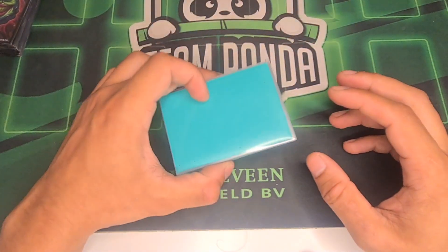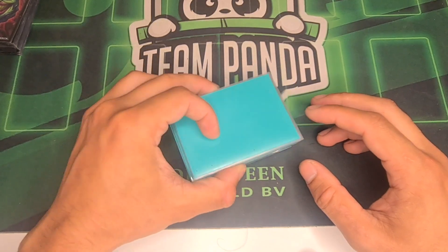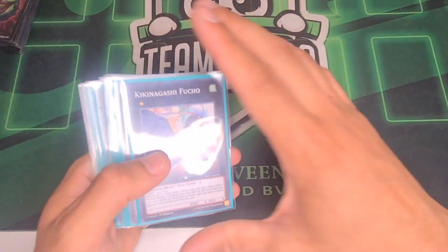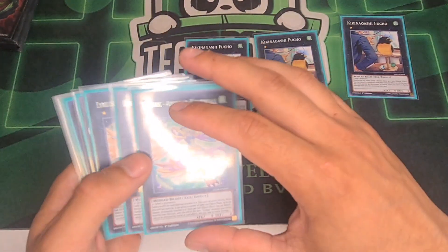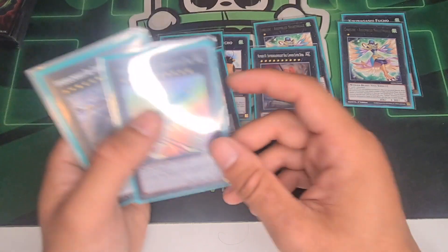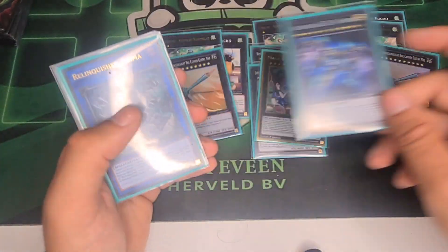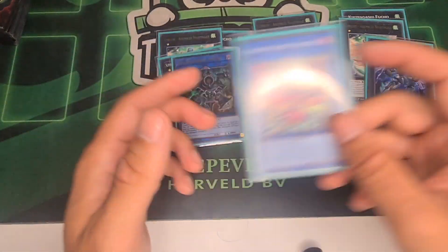Onto the extra deck — if you're playing Flu the extra deck doesn't matter that much, but I still think it's important to have. We have three Kiki Gashi, three Lyralisk, one Superdora, two Gustav Maxx, one Lieber, Borrelsword, Zeus, Anima, Cerberus, and Phoenix.